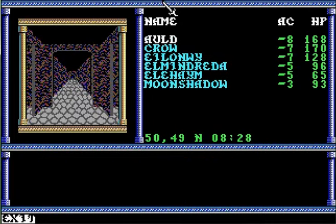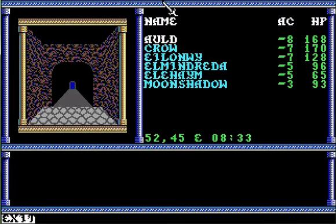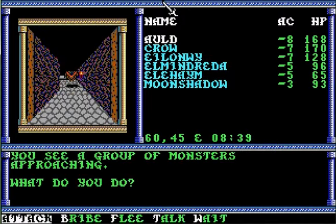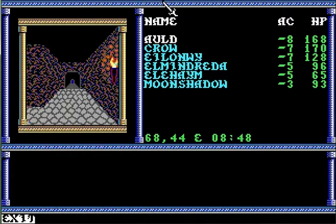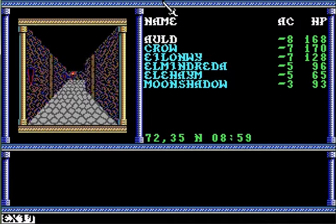Let's go north this time. That's an empty room. We'll go straight here. There's nothing straight ahead, so let's go north. Once again, we can go south, east, or north. There is nothing east, and there's nothing south. So let's go north.